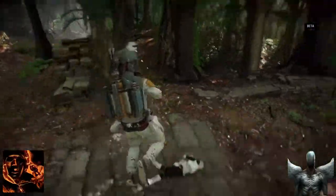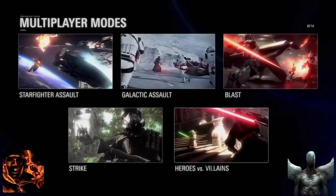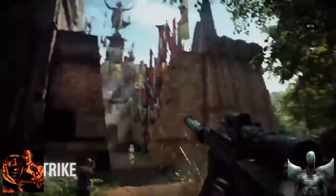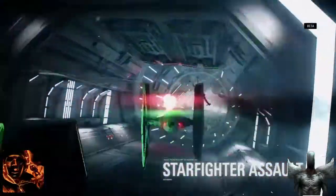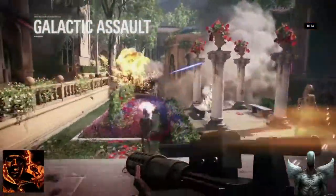Choose the right Star Card for the right situation and get ready to fight. Star Wars Battlefront II contains five different multiplayer modes. In today's beta, you'll get a chance to play three of them: Strike — strategic, objective-based battles; Starfighter Assault — intense dogfights across high atmosphere and space; and Galactic Assault — epic 20 versus 20 all-out warfare.